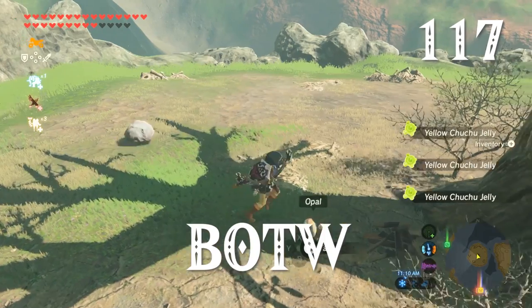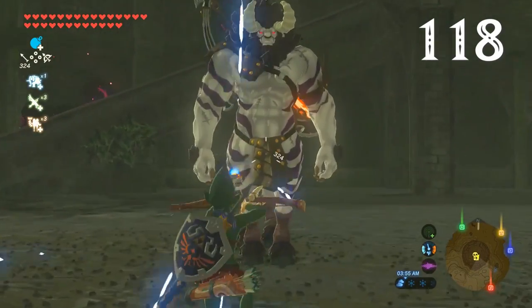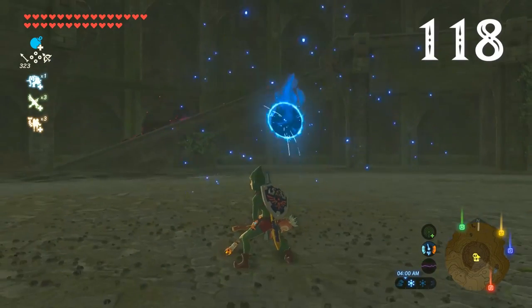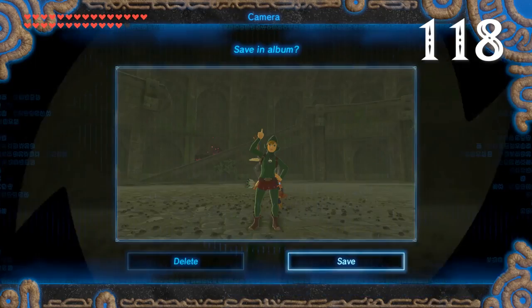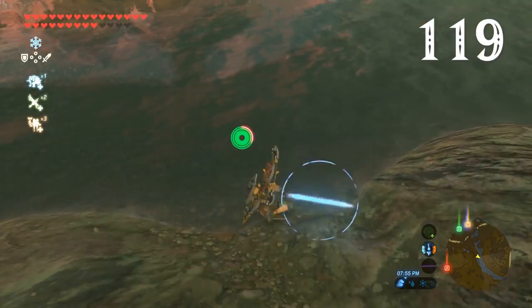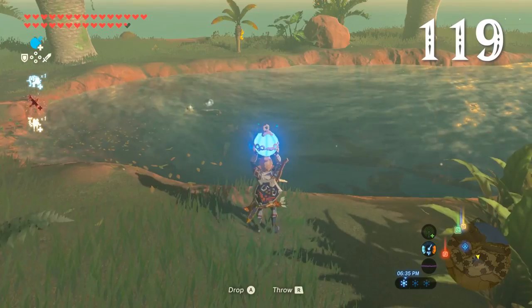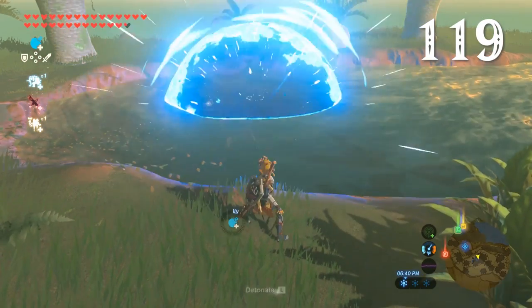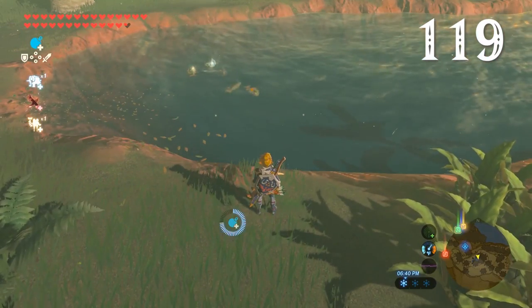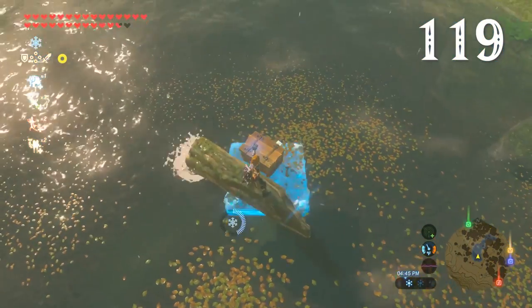If you shoot non-guardian enemies with an ancient arrow, they're vaporized along with all their gear. Shooting a shock arrow into water will kill the fish. You can also fish with bomb arrows, or the BOTW equivalent. Cryonis blocks can also work, although it's a lot easier lifting up floating treasure chests.